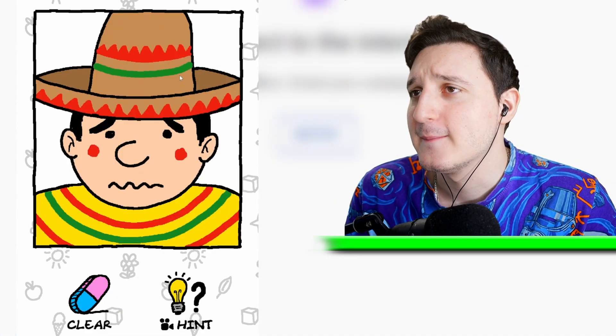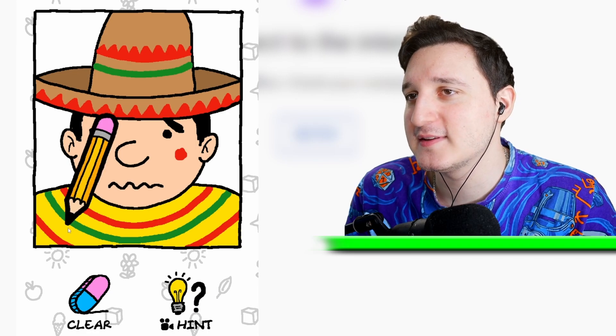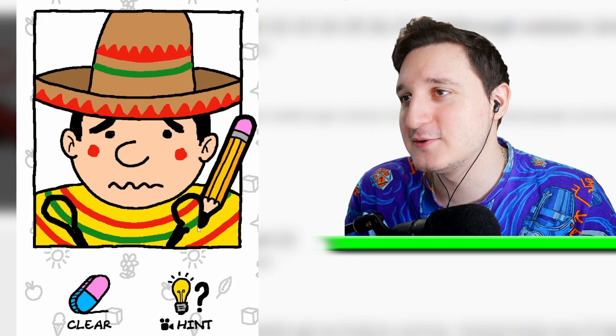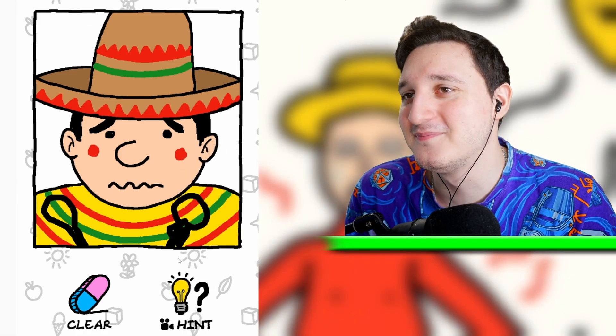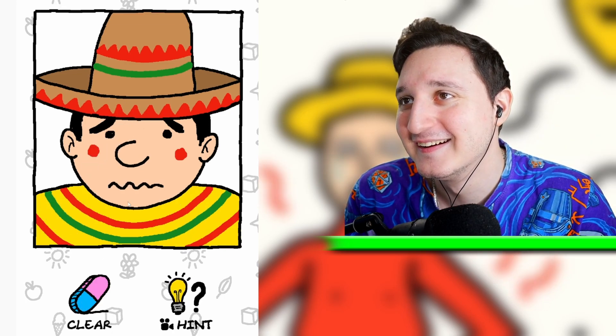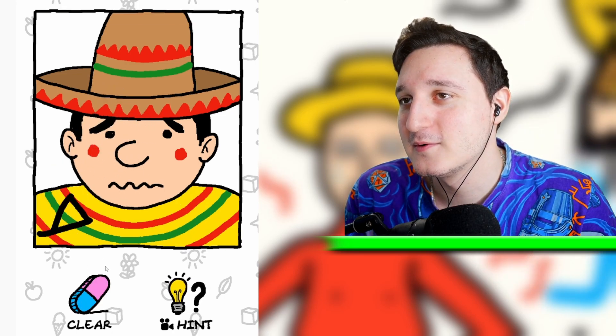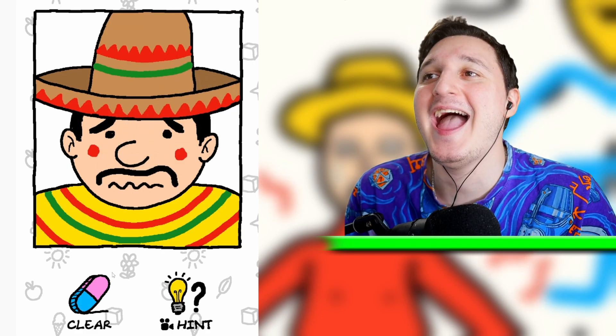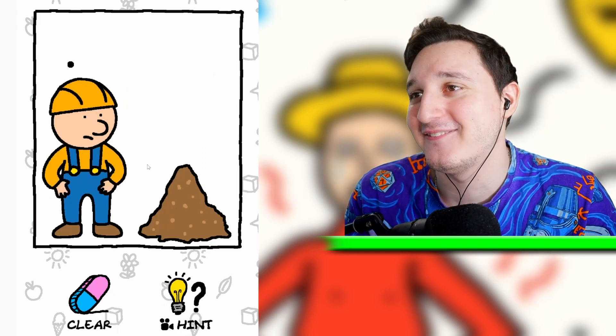Sombrero guy, why are you so sad? Do you need some mariachis? Do you need a taco? I know what he needs — he needs a mustache. Yay, he's super happy!